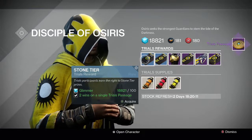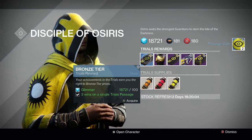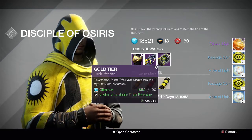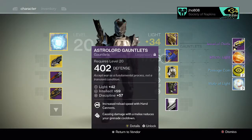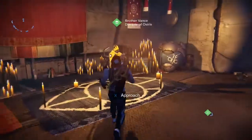Going back to the Reef at Brother Vance for the tier packages, we get the usual Motes of Light and Passage Coins for the Bronze and Stone tier. For the Silver tier, we get the same plus Etheric Light. And for the Gold tier, another disappointment — the Jewel of Osiris — because you can't get any Burn Modifiers or Burn Damages on the Primaries that you get from Brother Vance, so that was unfortunate.